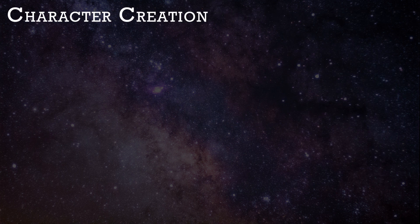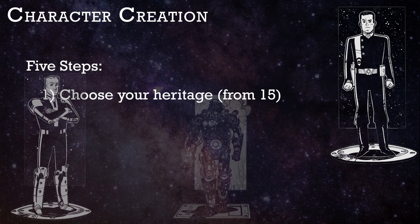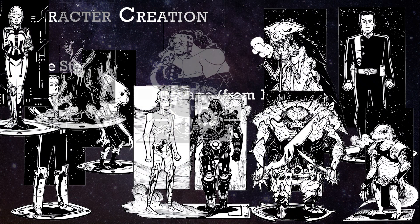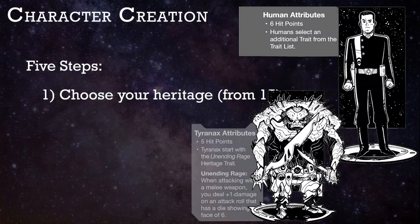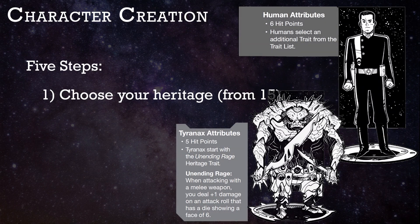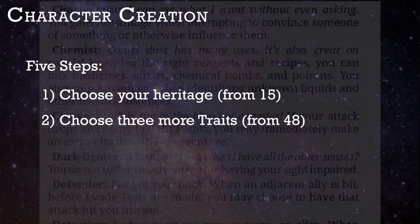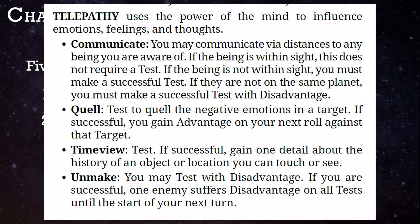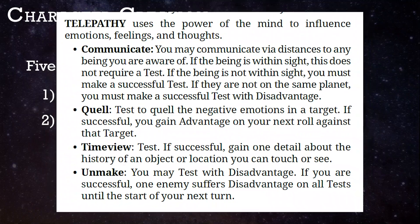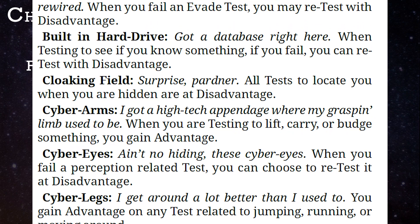There are 5 short steps to making a character in Tiny Frontiers. First, choose your heritage. There are 15 races, or heritages, to choose from, which is surprisingly rich for an otherwise bare-bones game that has no native setting. These each come with a starting number of hit points and one or two traits. Then choose 3 more traits from the list of 48 in the book. The trait Psionics branches out to 5 separate disciplines that each have 4 powers of their own, and characters with Cybernetics can choose 2 out of 9 particular features.